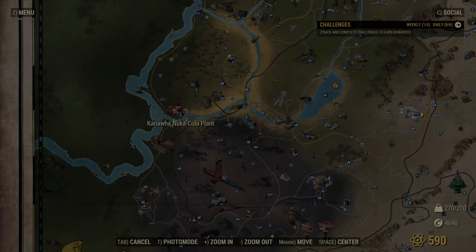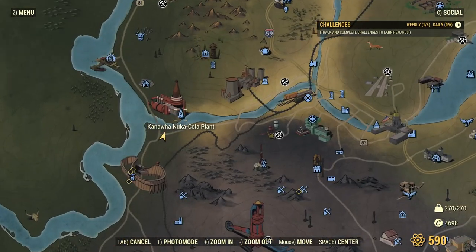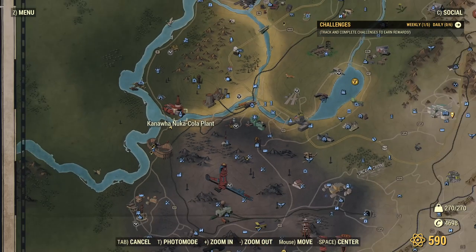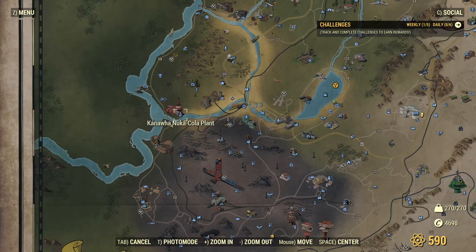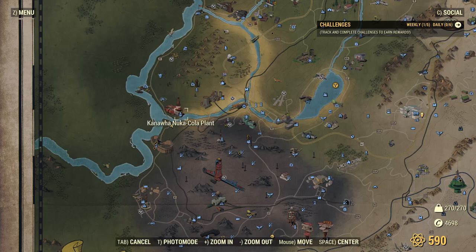The next Nuka Cola we're going to find is Nuka Cranberry. The location you want to head over to is the Kanawa Nuka Cola Plant — I probably said that wrong, I do apologize. Once you have arrived, be careful inside and out because there are ghouls, pretty high level. You want to bring a friend or at least be a high level.